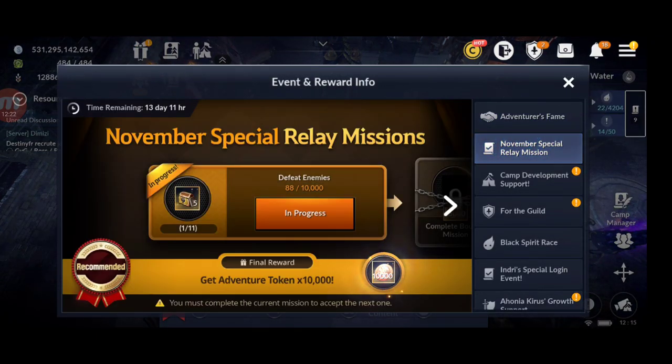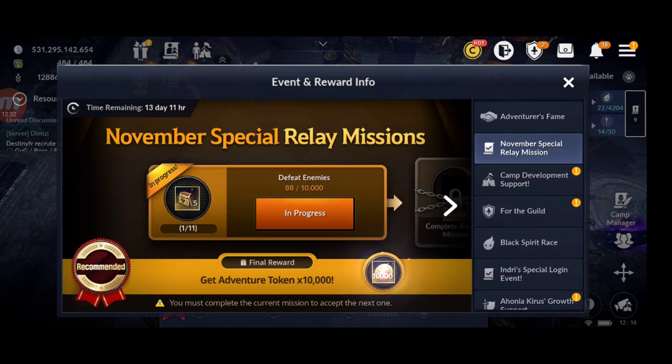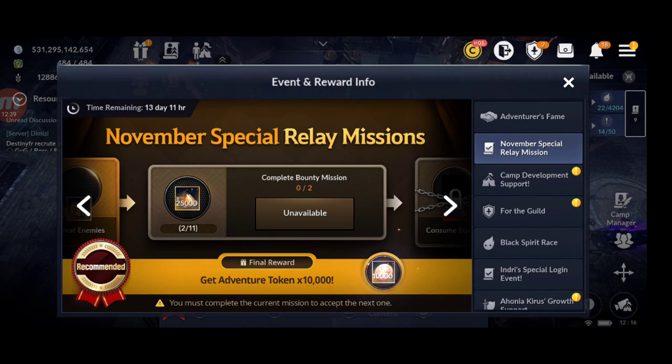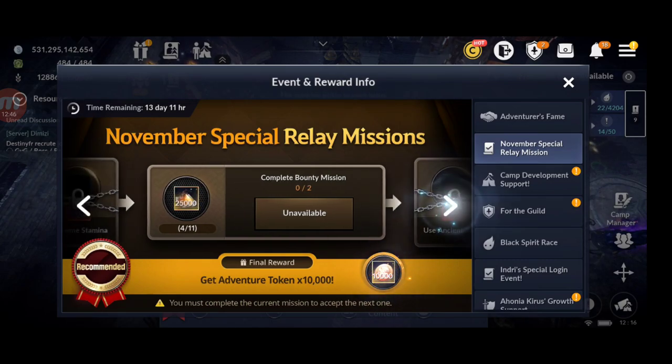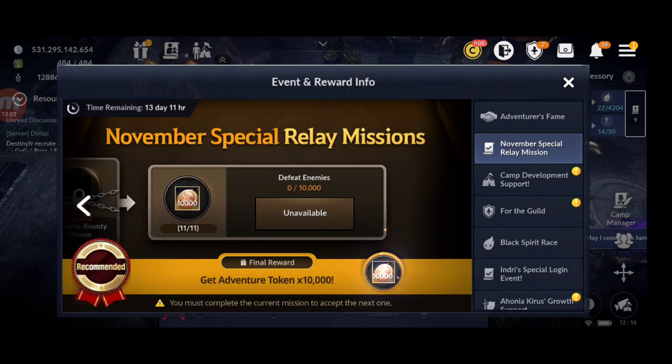Moving on to events — the first event lasts two weeks: the November Special Relay Mission. You complete missions consecutively, like defeating 10,000 enemies. Rewards include 10,000 virtual tokens, 25,000 chapra dust for completing bounty missions, 150 stamina, one abyssal accessory, skill books, tangle time, two abyssal accessories, and 10,000 Adventure Tokens as the final reward.